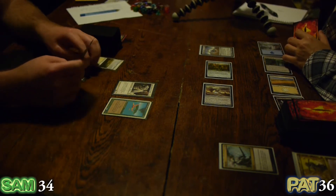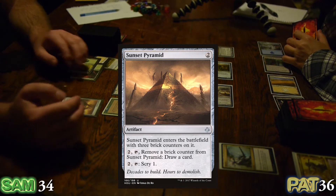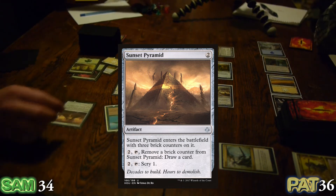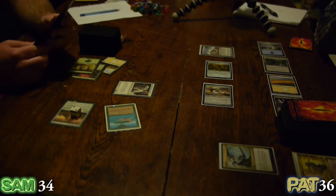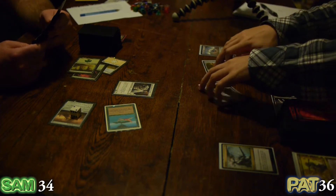Things aren't quite working. I'll pay 2 mana and construct a pyramid, and remove one of the 3 brick counters it comes into play with to draw a card. So — the old pharaohist strategy, eh? I knew how to build things to last back then.